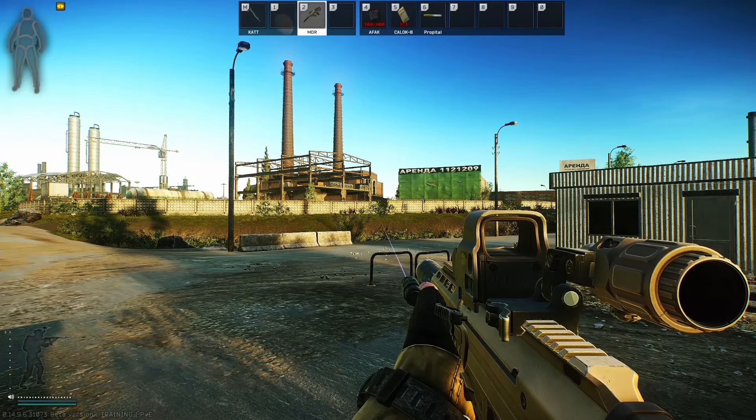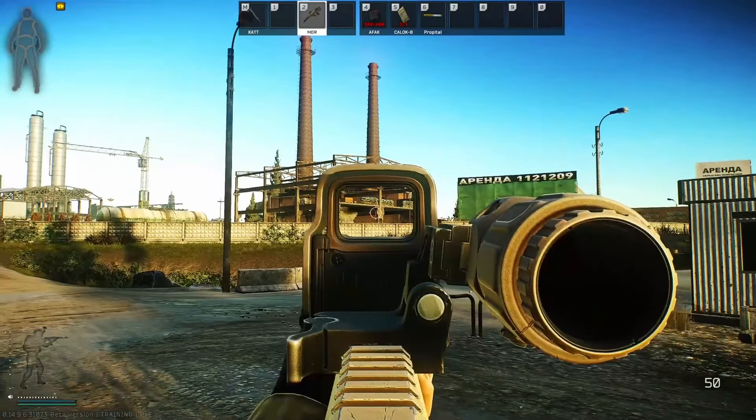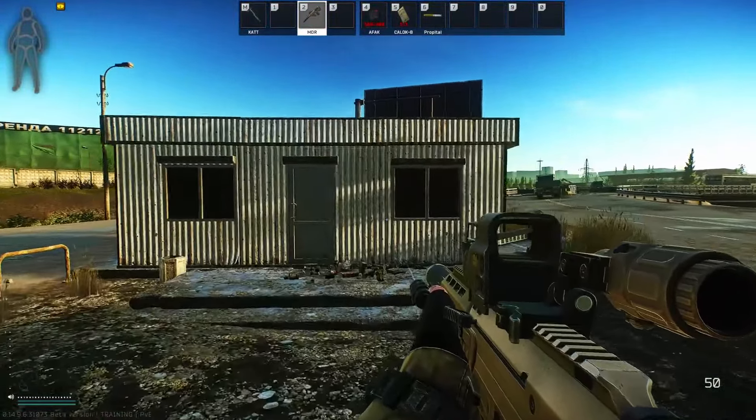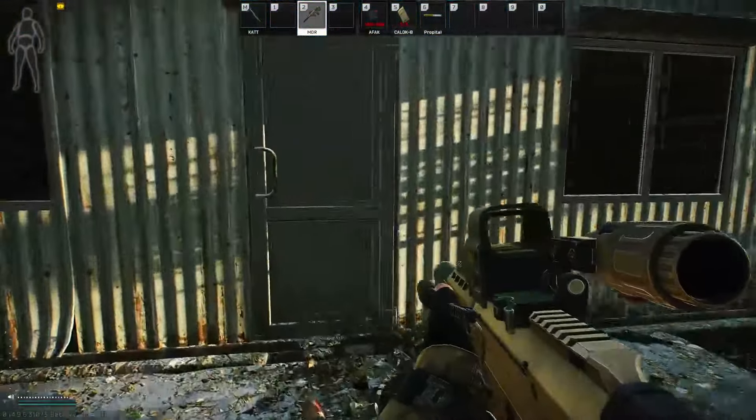For the first location on Customs, you want to be just in the construction area, as you can see over there, not far from this bridge. You want this shop, which we call the ice cream shop, because, well, it looks like it sells ice cream.